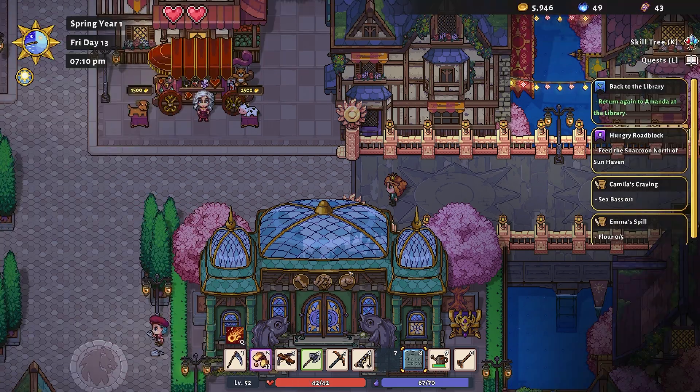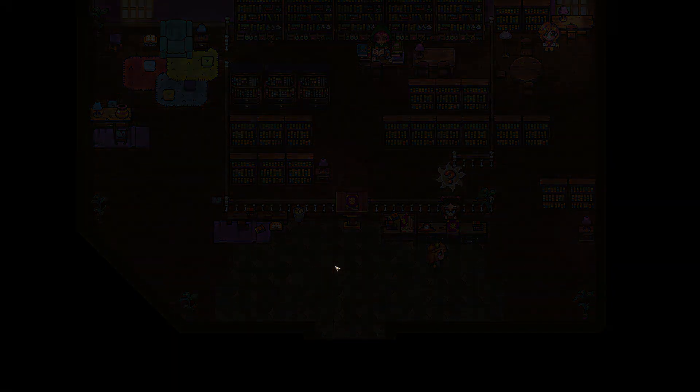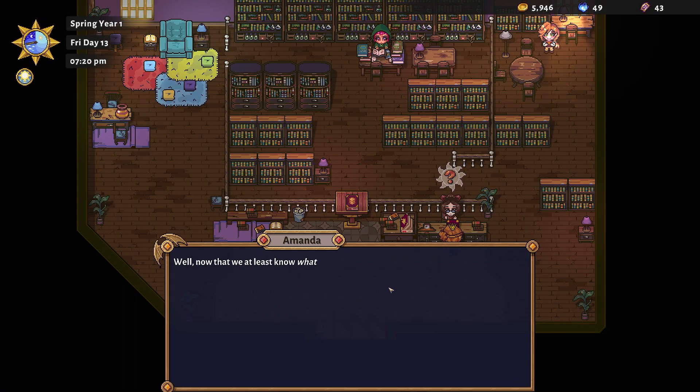What time does the library close — is it 8 PM? We better hustle! Good — all right, Amanda, don't let me down. She's surprised that not only does the Stone of Tongues actually exist, but Ann is planning on selling it. At least she's not upset with us this time. Let's see if this magic rock actually works. It reads: 'Plant a seed inside your bed, grow a dream inside your head, sleep in soil rich and dark, leaves curled up in bedtime bark.' Wow — now we know what it says, but what on earth does it mean?